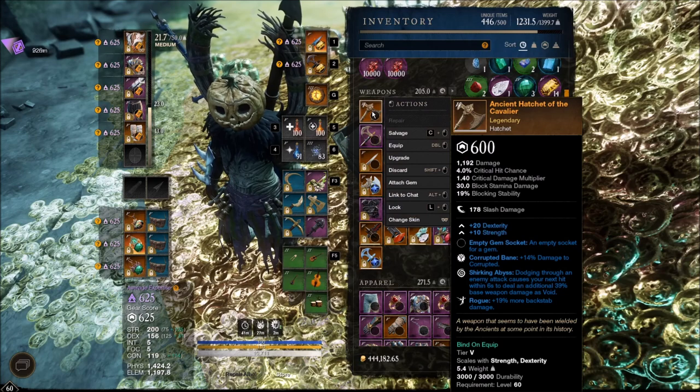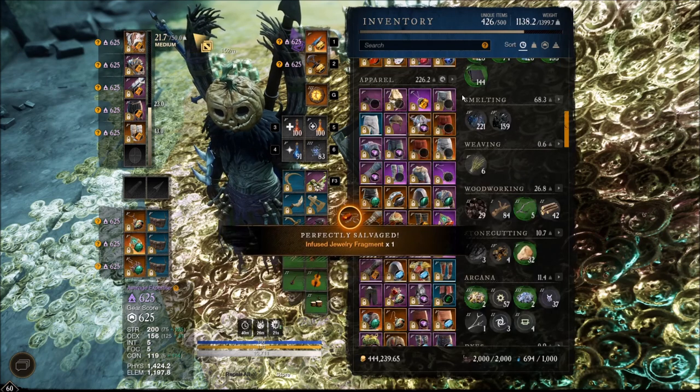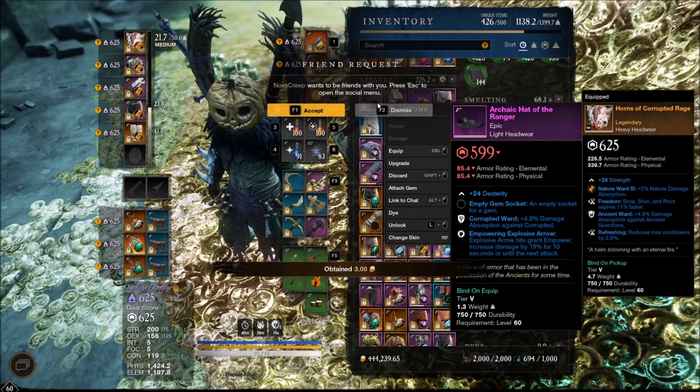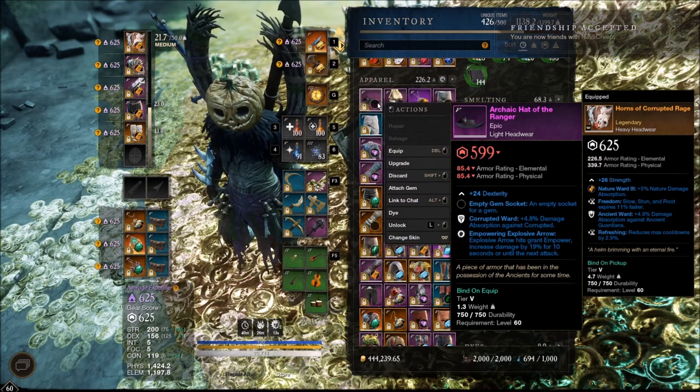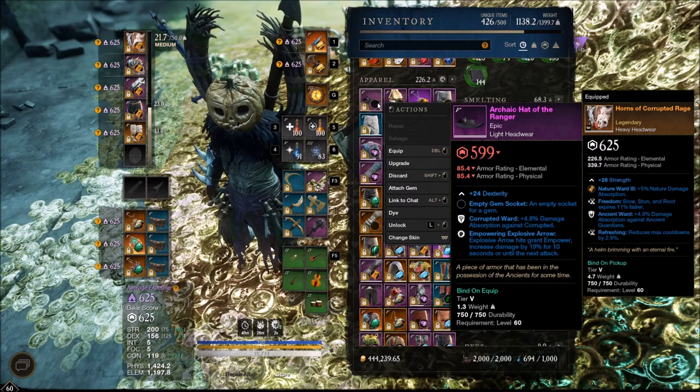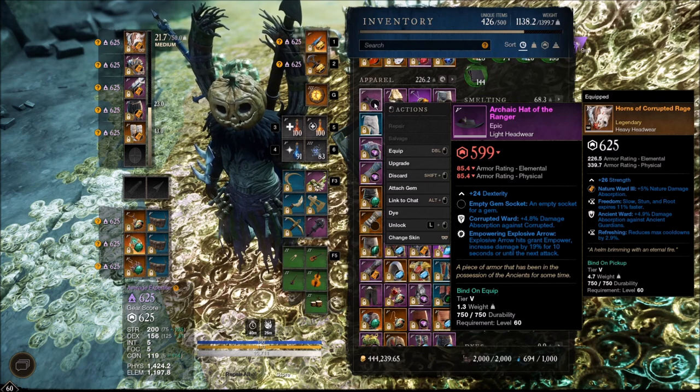Oh my god we got a nice hatchet — corrupted bane, rogue, and shirking arcane with DEX and strength on it! We finally got a corrupted bane and rogue hatchet with relevant stats — thank god. The shirking perks add a little bit of damage over time. And we got another PvE piece of armor: an archaic hat of the ranger — pure dexterity, corrupted ward, and empowering explosive arrow. There's no real good corrupted dungeon where you should be using a bow right now, but if they ever add one in the future I'm sure I'll be happy I held onto this.